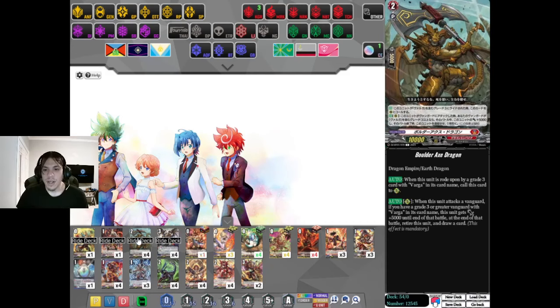Boulder Axe though - this is when stuff gets spicy. When this unit is rolled upon by a Grade 3 with Varga in its name, call this card to the Rearguard. When this unit attacks a Vanguard, if you have a Grade 3 or Greater Vanguard with Varga in its card name, this unit gets 5,000 power until the end of that battle. Then at the end of that battle, retire this unit and draw a card.